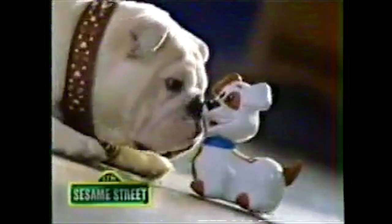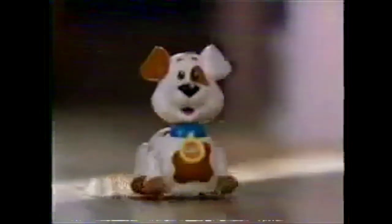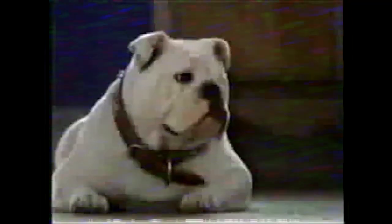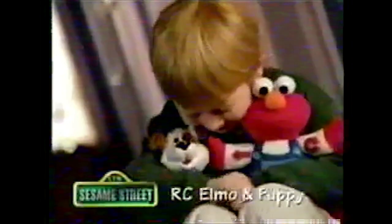Introducing radio-controlled Elmo and Puppy. Elmo loves Puppy — the very first pet your kid can really control, with his friend Elmo. Chase your tail, Puppy! Press Elmo's hand or tummy and Elmo talks to Puppy. Look at Puppy go — and Puppy really listens. R.C. Elmo and Puppy, from Sesame Street.